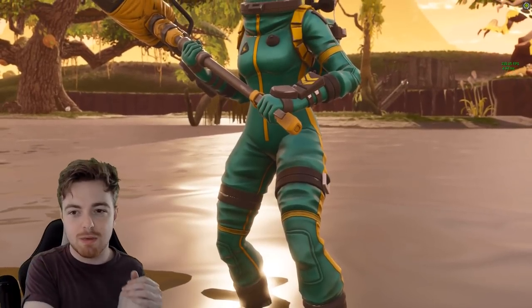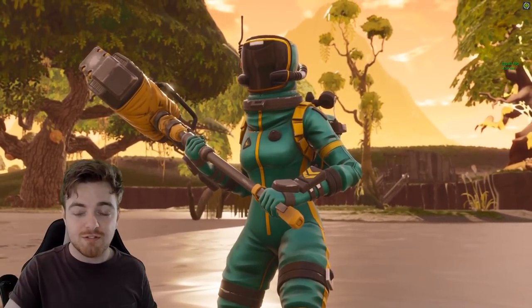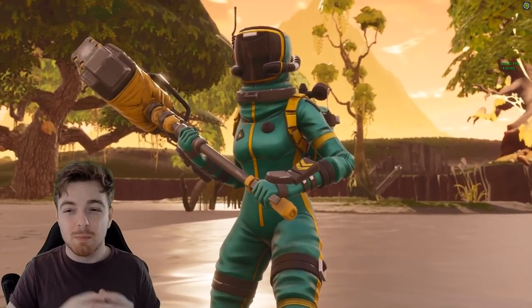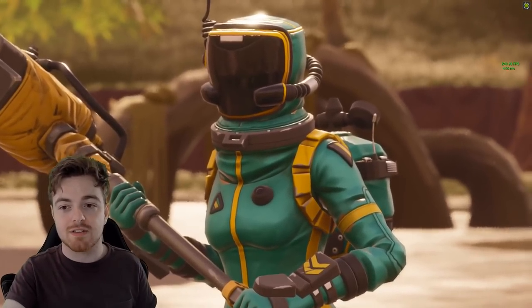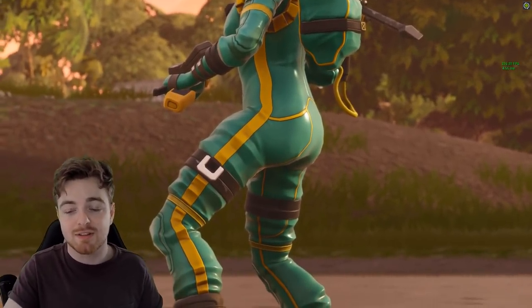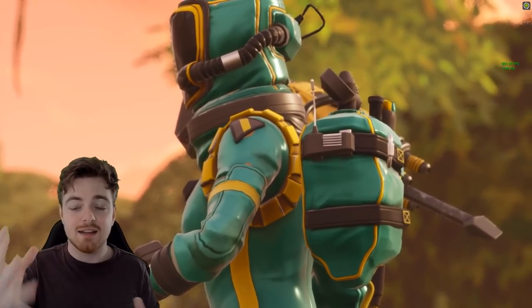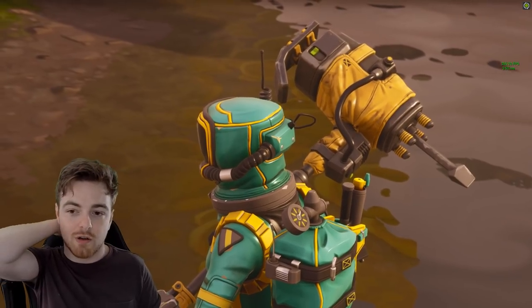Now switching to the female variant — the Toxic Trooper. As you can see she's also holding the Auto Cleave pickaxe. Personally I don't like the female skin as much as the male one because of the color scheme. It's green, yellow, and black — mostly green, but the green is very off-putting. That said, it's still a cool character style. I love the tubes coming off it and all the details like the little patches on their arms and the canister on the back, but it's not as good as some other Fortnite skins.